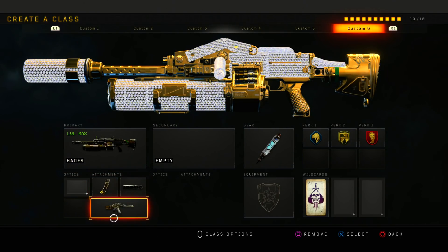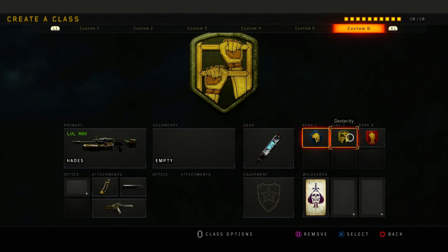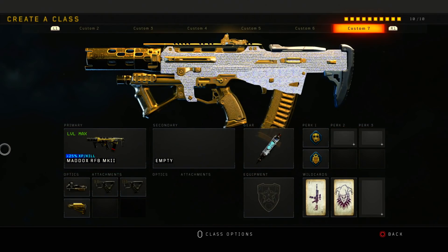My second Hades class runs Hyper Mag, Suppressor, and Crossbar with Stimshot and the same perks as well.